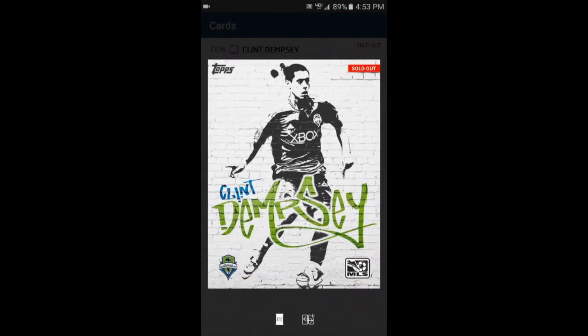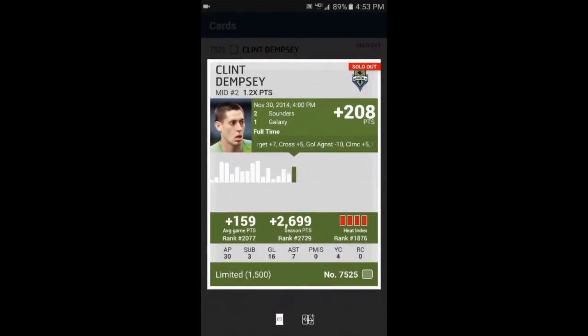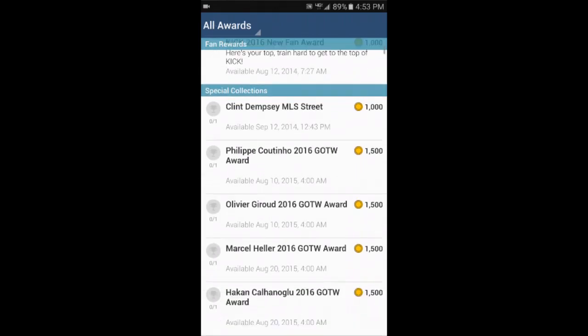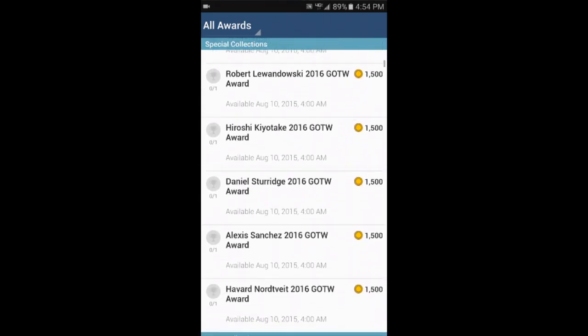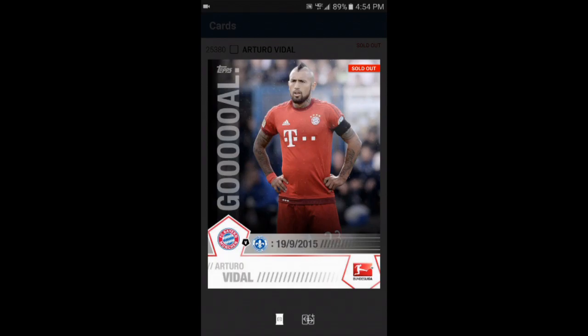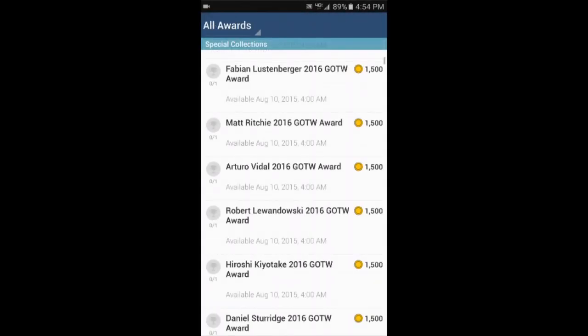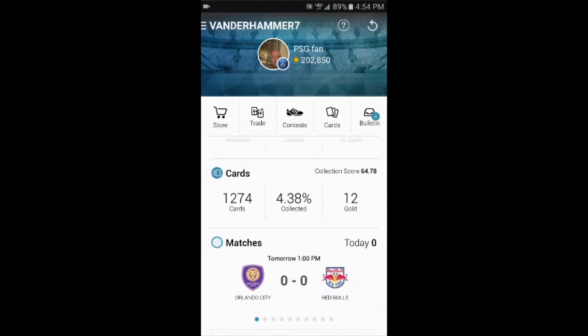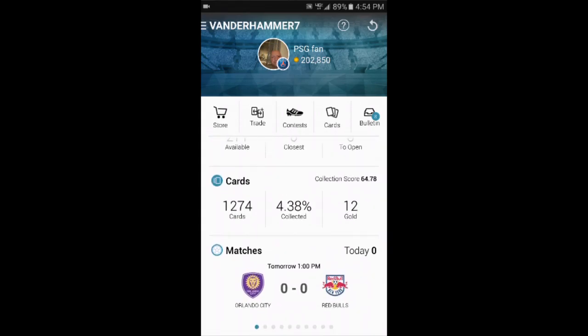You can actually win coins if you collect enough of these cards. Let's look at a random one — the Clint Dempsey MLS Street card. There's only one card in it. You can click it and look at it — there's the front and back of the card. The rarity is limited to 1,500 of them, but it is sold out, so you can't get it unless you trade. Here's Arturo Vidal — a cool looking card — also limited to 1,500.